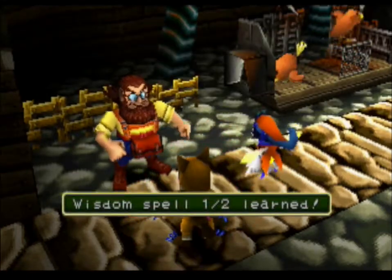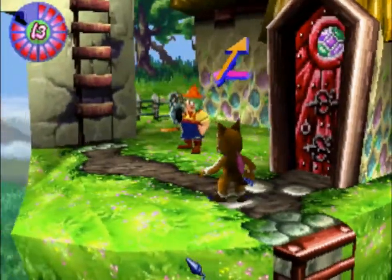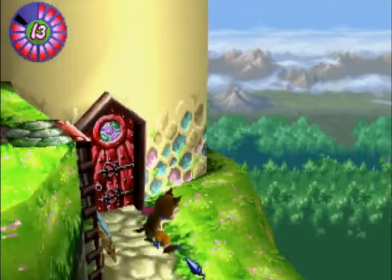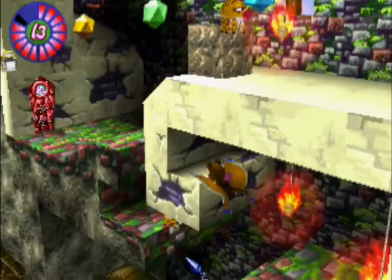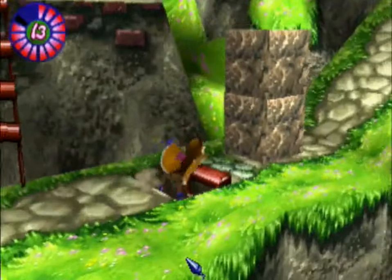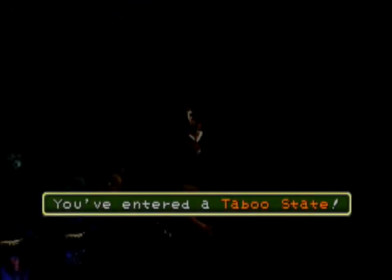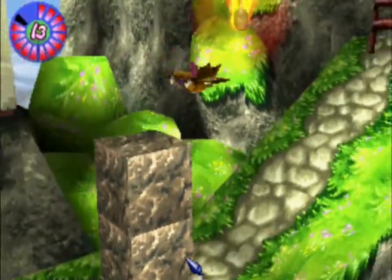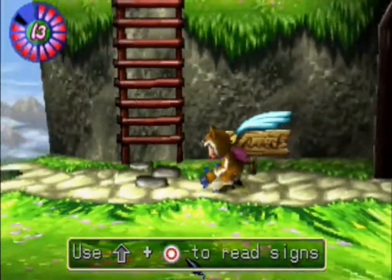I hope we finished all the spells. Oh no, we still need half of the wisdom spell, which I think is at... I forgot, oh well. I'm going to go into this place and get into the taboo state, because I'm going to grab some more AP crystals and of course the white treasure chest that we haven't gotten yet.